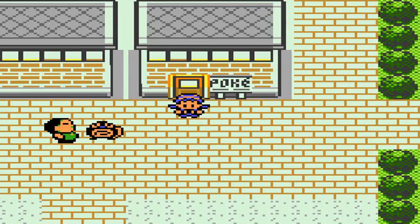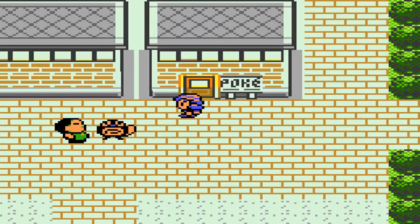Hello and welcome back to another how-to-find video for Pokemon Crystal. Today we are going to be going for a rare Pokemon known as Slugma, a slow fire type.